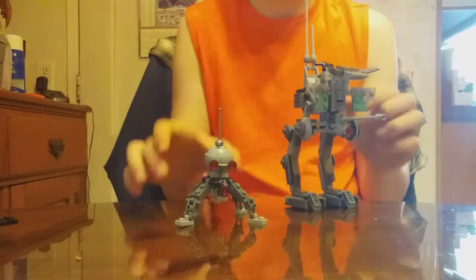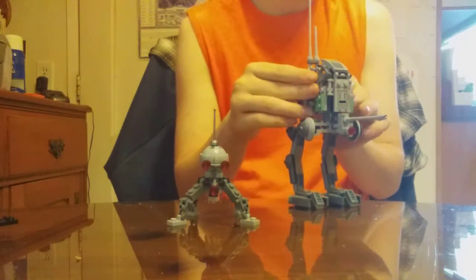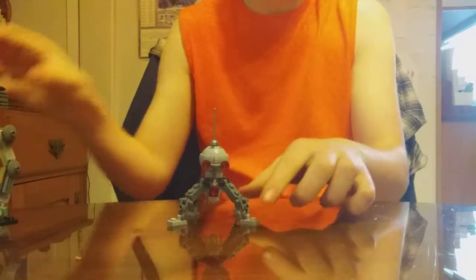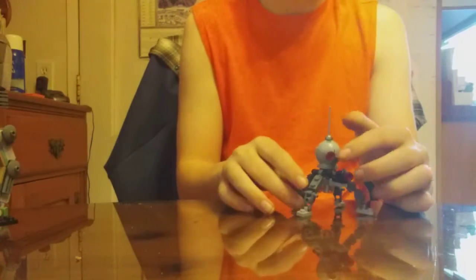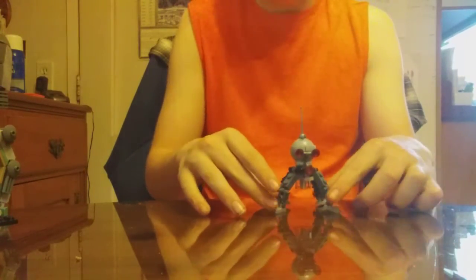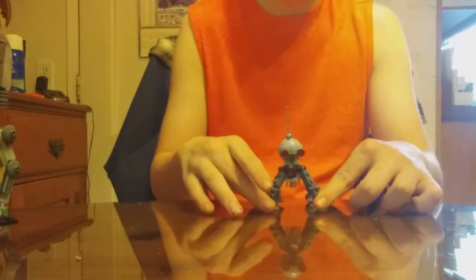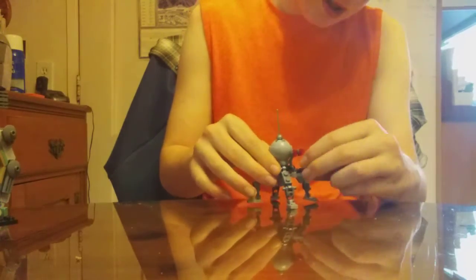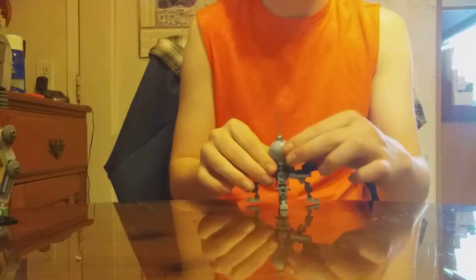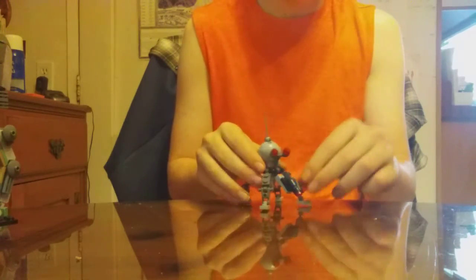Now the Dwarf Spider Droid — the Dwarf Spider Droid has a bone-type eyes, a foam piece, a kind of foam. It has four legs, like the actual creature itself. You can look around, but I keep mine like this — and there you have it, seeing its eyes. Ladies and gentlemen, there it is.